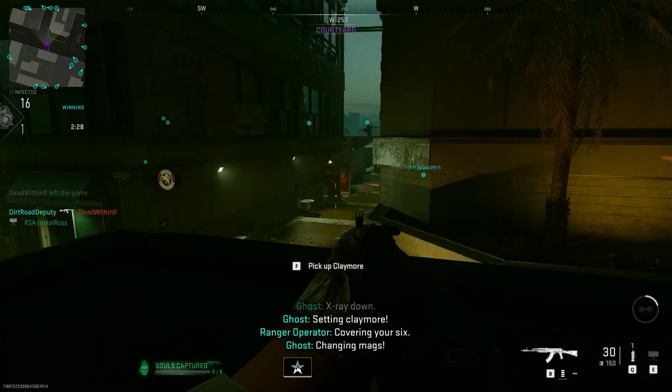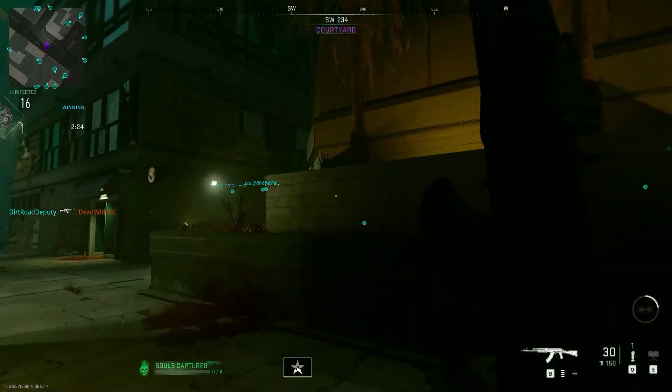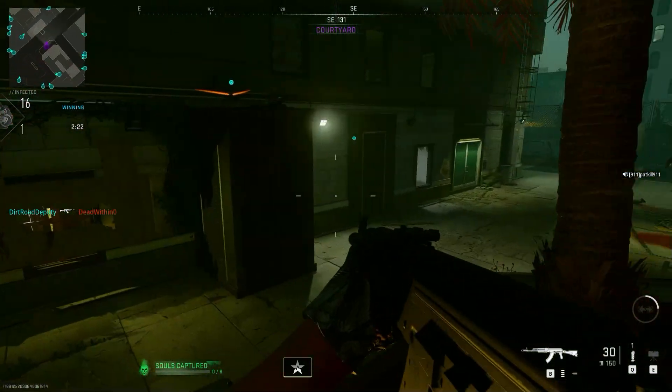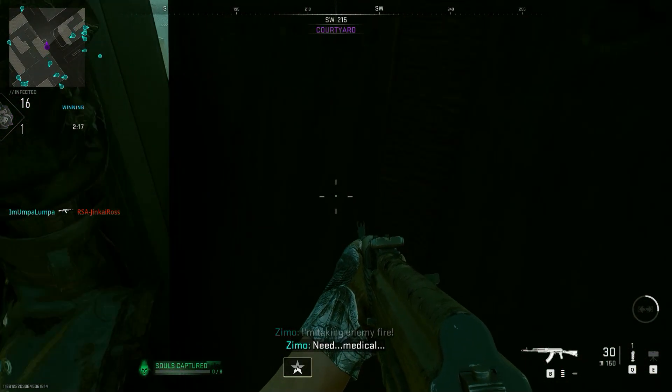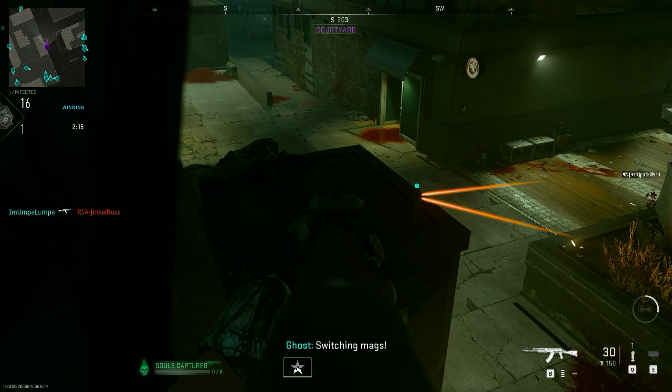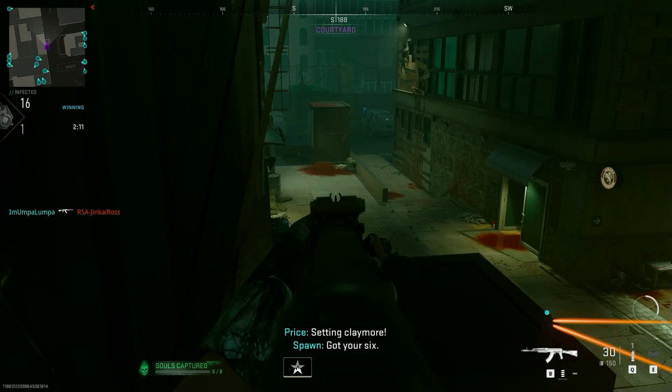The first location is in the Embassy map and you can jump into the window here that is blocked. It might take a few tries but once you manage to jump into the window you can survive until you are the last one alive. Also this is the Special Halloween map and not the regular one.